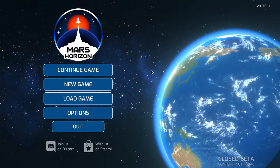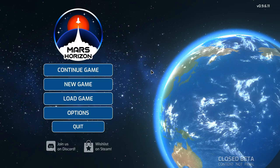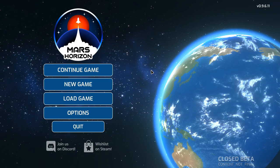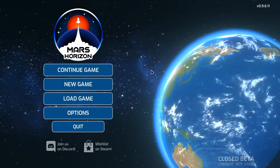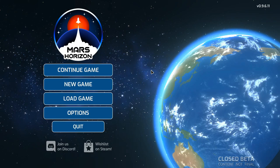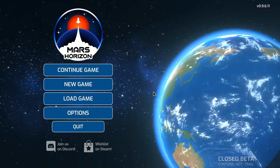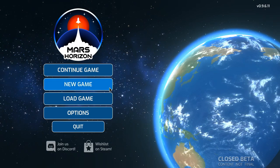Think of when man landed on the moon and that sort of stuff. You start off right back at the beginning. You can choose either the European Space Agency, NASA, or the Russian Space Agency, and you can play through from back then to — I'm assuming — present day, though this beta is limited.